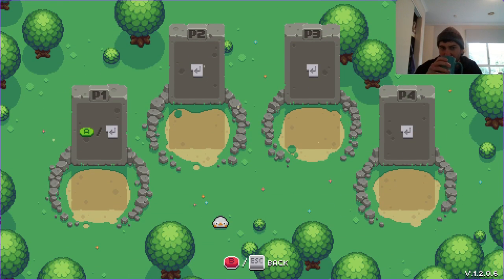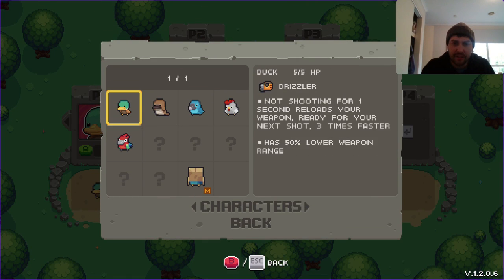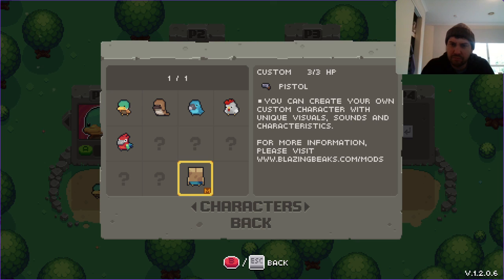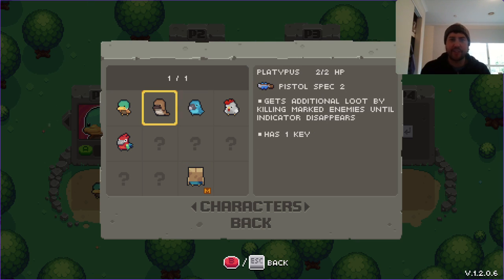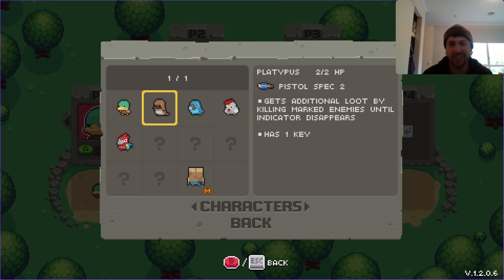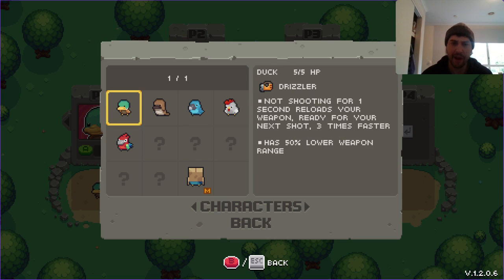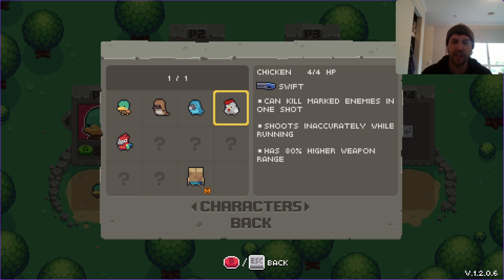You can learn about the characters, and you can make your own custom character — that must be a mod thing, which is why the Switch doesn't have it. They've all got their pros and cons. You can go as a duck, a platypus — which isn't really a bird, but I guess it's got a beak — it's all about things with beaks. There's also a flea bird, chicken, and a parrot.